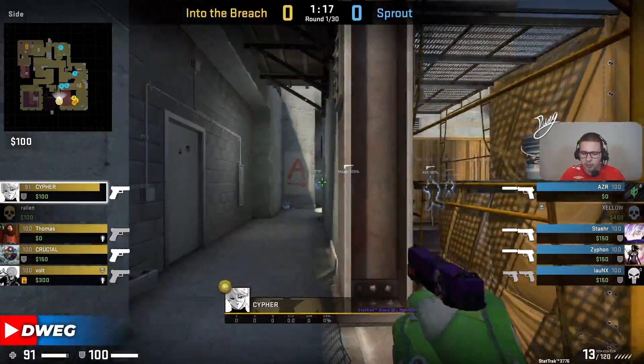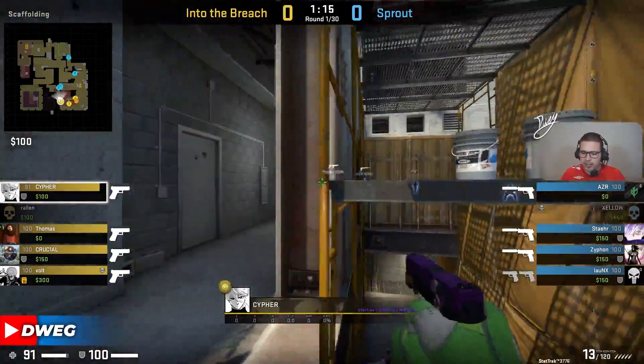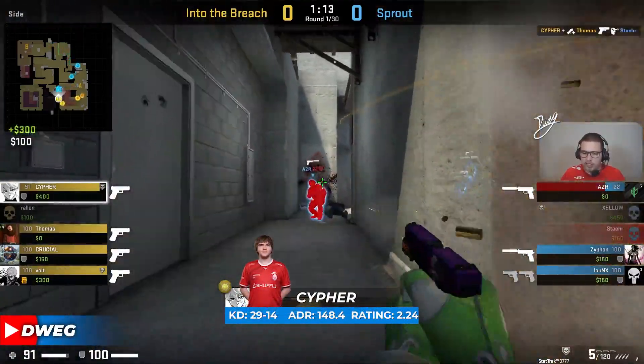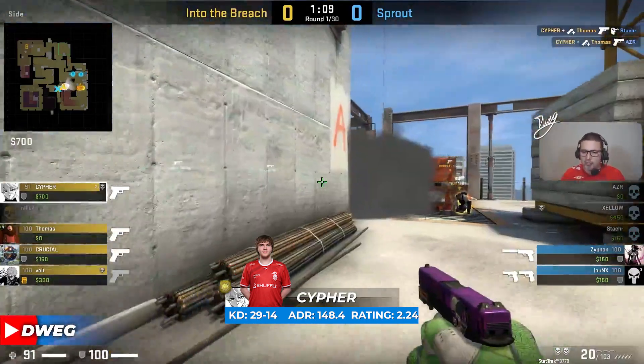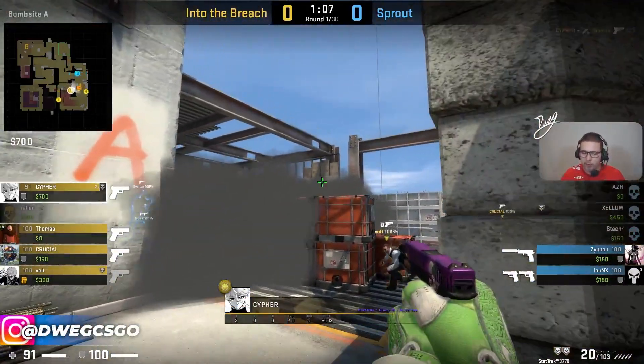One for one trade already out from the ramp control. Cypher jiggling down, didn't see anything out towards Gap, but information was there previously. A flash around the corner, and Cypher deals with both of those players — instantly that's the entry towards the side that ITB were looking for.